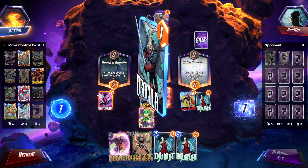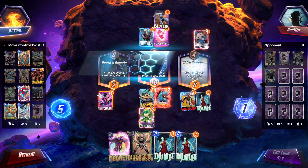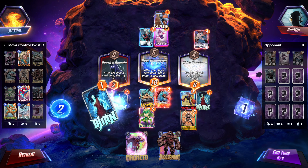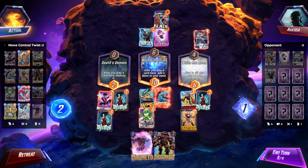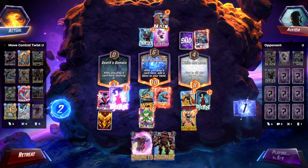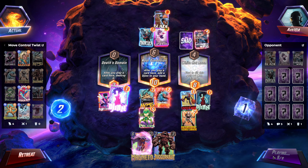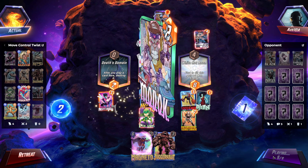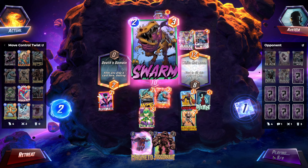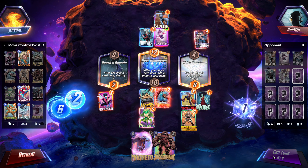We're going to be able to get a Meek if we hit the MODOK here — that'd be kind of insane. If that's their MODOK, that's actually so huge for us. It is their MODOK. That's a lot of power they lose out on. I would imagine they need that power to work. They have two Swarms and an Apocalypse, but they aren't going to play out the Apocalypse.